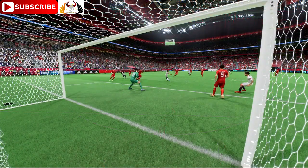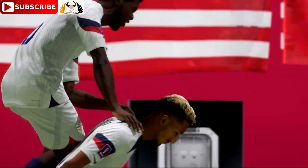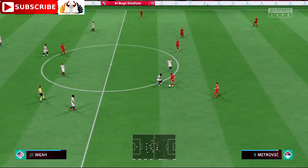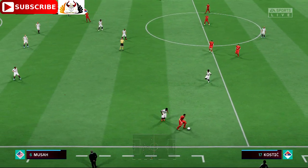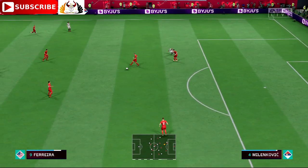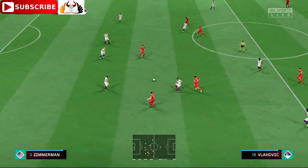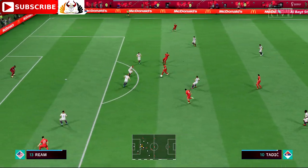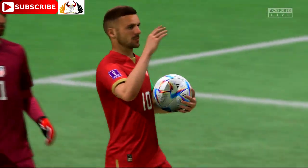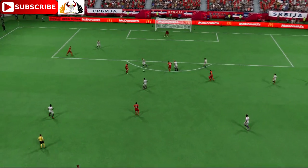2-0 here and the ball is moving again. United States number nine, Jesus Ferreira. Strahinja Pavlovich — an alert intervention. Alexander Mitrovic — can he finish? And he goes! To reduce the deficit. Still very much alive and kicking. Here it is again — he hits this so sweetly. That's a brilliant goal from a top-class player.